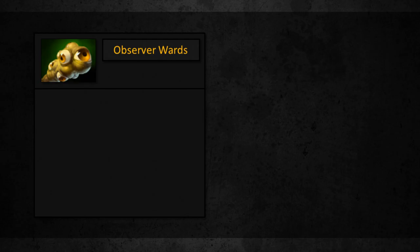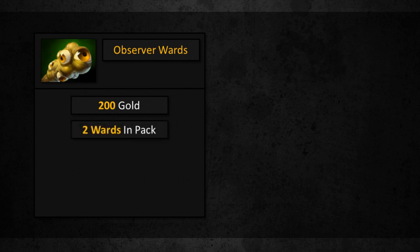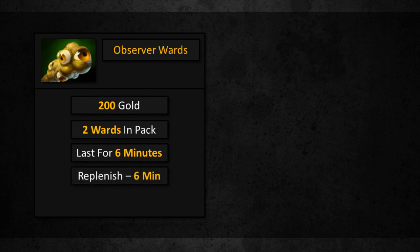Basic facts about wards. Observer wards cost 200 gold per pack. A pack consists of 2 wards, which last for 6 minutes once they are placed. The replenishment period of the pack is 6 minutes. Sight is a constant 1800 units during both day and night.